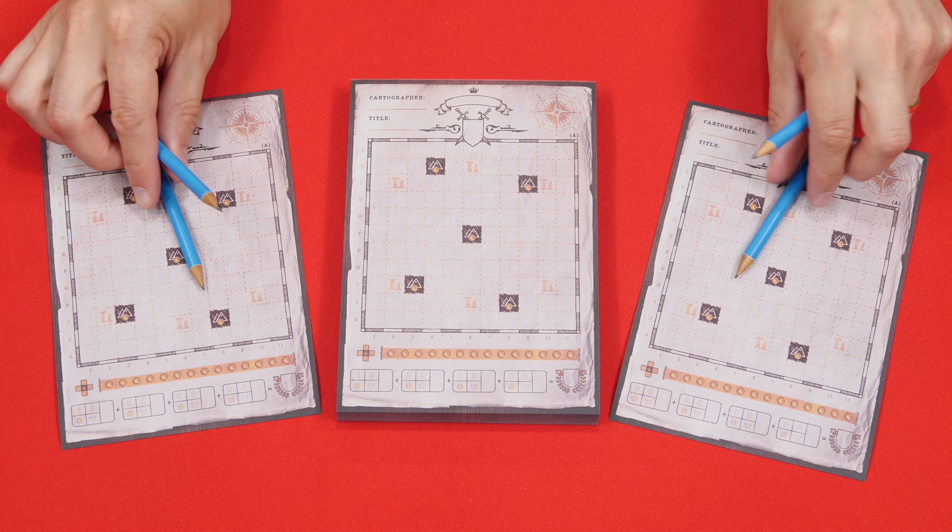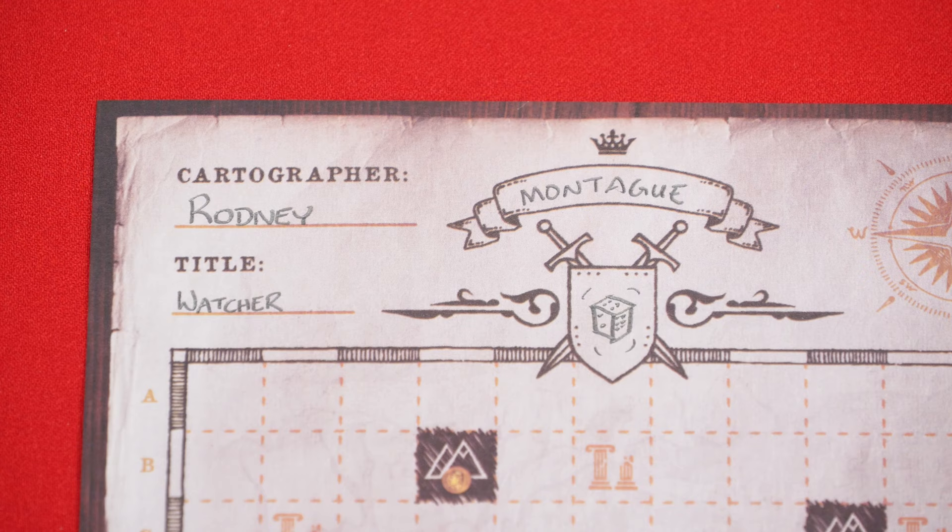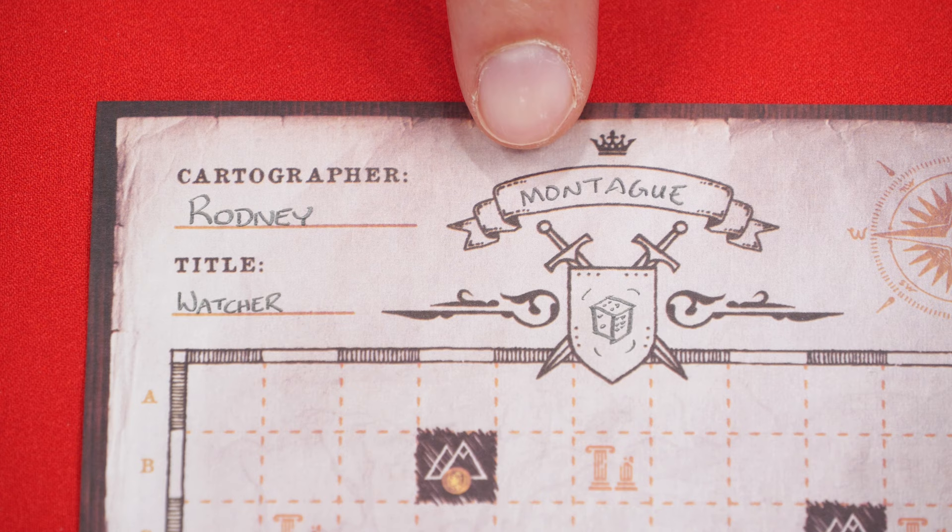Now give each player one of the included pencils. Four come in the game, so if you have more players than that, you'll need to provide some extras. At the top of your sheet, you can write in your name, and optionally a title, a name of the region you're exploring, and if you want to, you can even draw in a family crest.